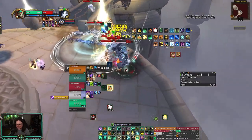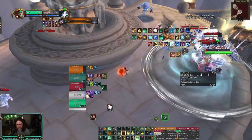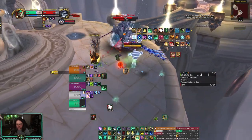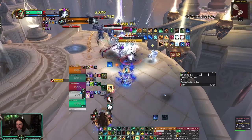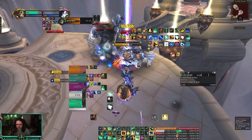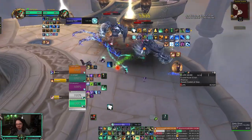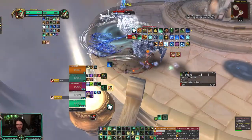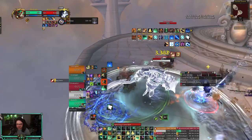I've already used Chi-Ji because I didn't know we were going to pull this much — otherwise I'd use Chi-Ji right now. We're just going to crank damage as much as we can, put our hots out and extend them with Rising Mist. I'm going to use my gnome racial as well. This is an augmentation evoker — I think this is the first time I've played with an augmentation evoker in a keystone, so we'll see how it goes. It's fort week, so bosses aren't too bad.